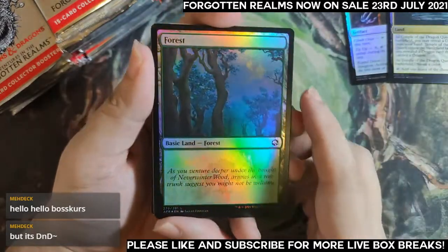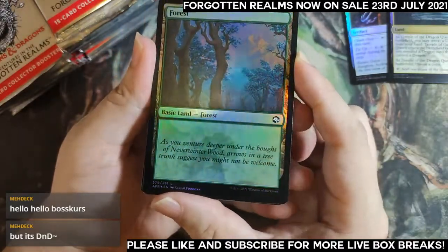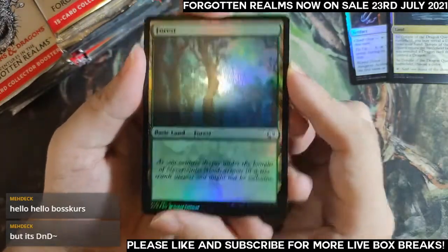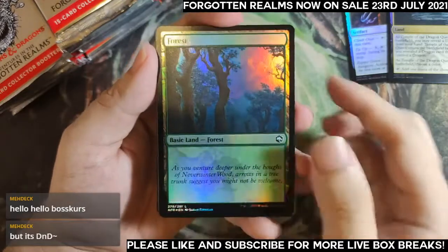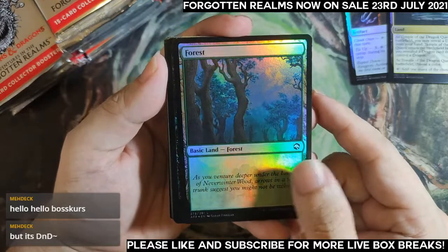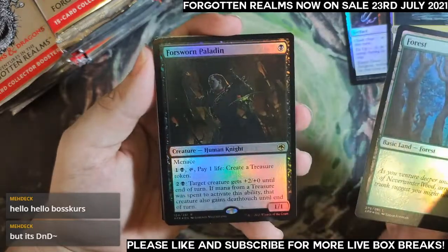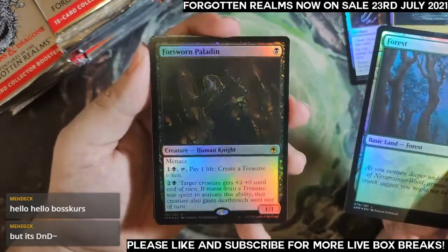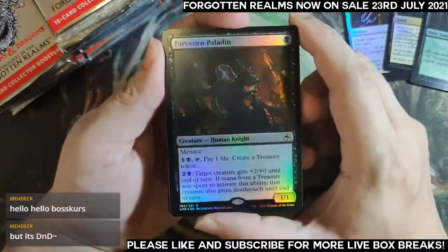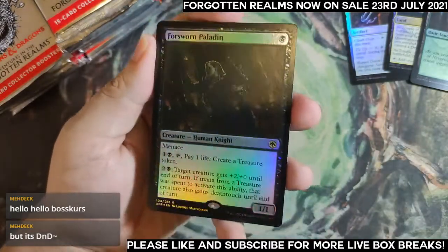Foil flavor text basic lands — something that Mark Rosewater said they will never do, but Magic has shown us never say never. My first foil rare is a Vantress Paladin — one mana, 1/1 human knight. You can still make knight decks from Eldraine with the Eldraine-centric knight bonuses.